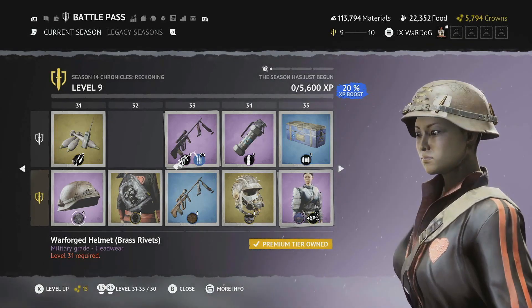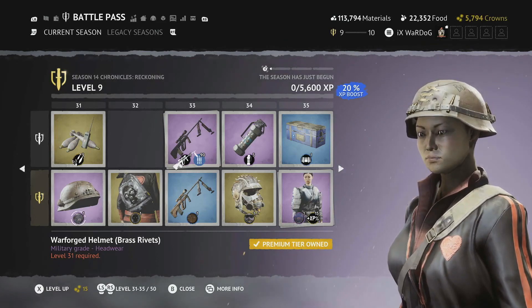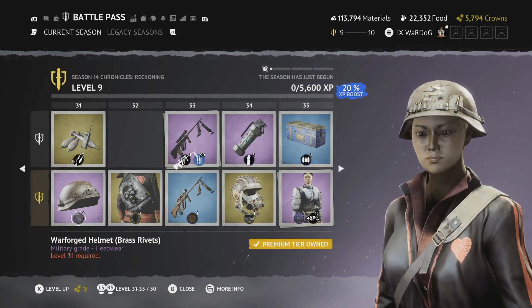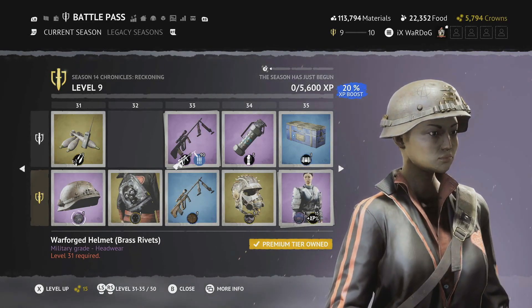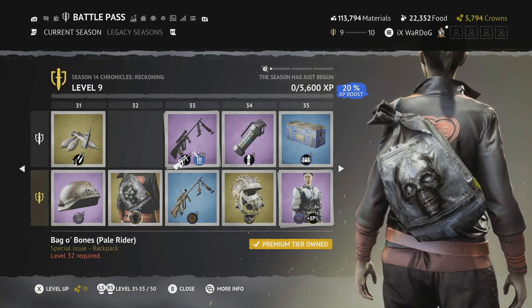Level 31 is the War Forged Helmet in brass with rivets — it has 'Born to Kill' on the top, an ace of spades with a bullet, and a crack in the helmet riveted with brass bits. Really cool design.